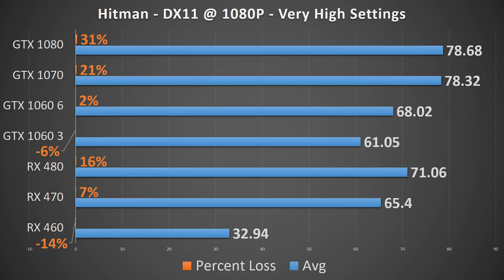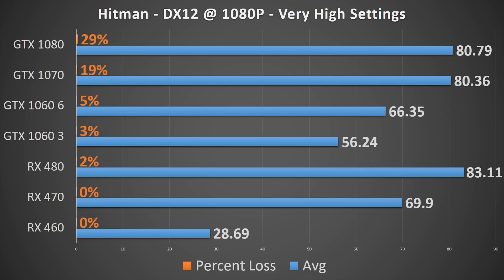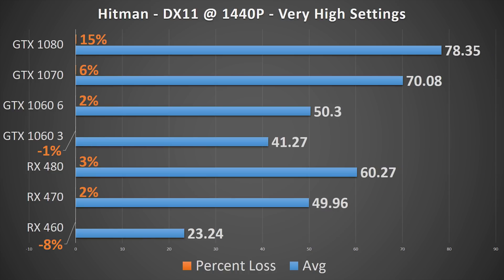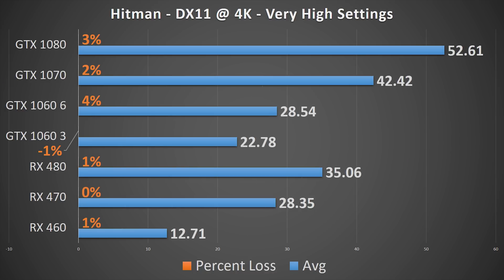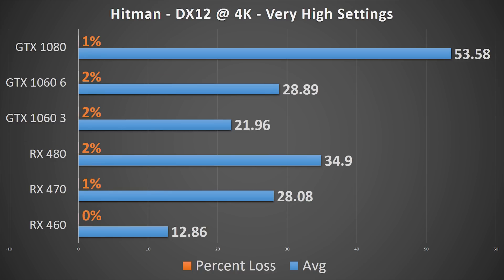Hitman shows some pain at the higher levels in DX 11 at 1080p, with the RX 480, GTX 1070, and GTX 1080 all portraying noticeable losses. In DX 12, the RX 480 regains its frame rate, but the 1070 and 1080 are still relatively down to a roughly 80 FPS cap. At 1440p, DX 11 only truly hinders the GTX 1080, as is also the case with DX 12. At 2160p, all restrictions loosen, with each card performing essentially the same as it would with its hyperthreaded counterpart.